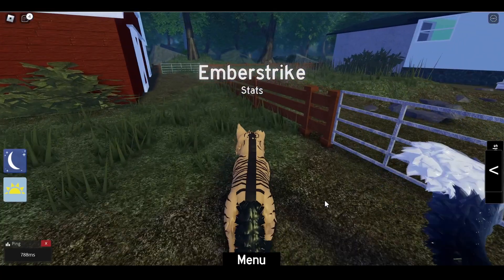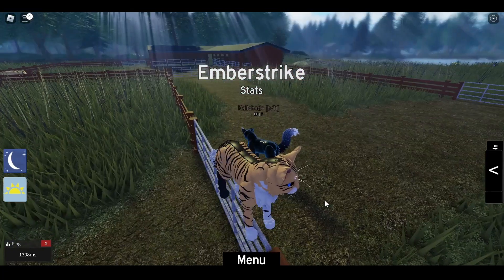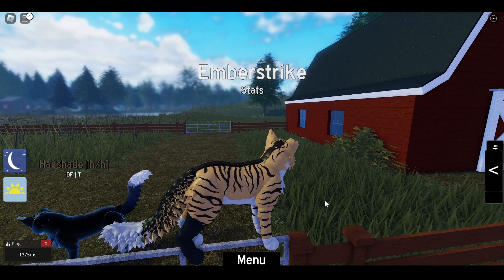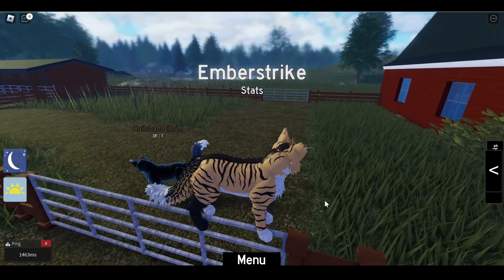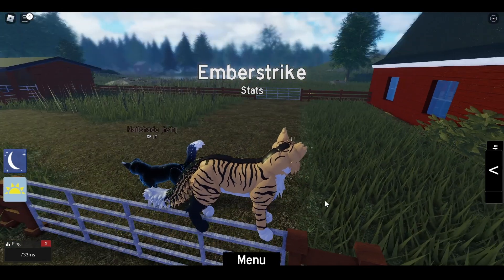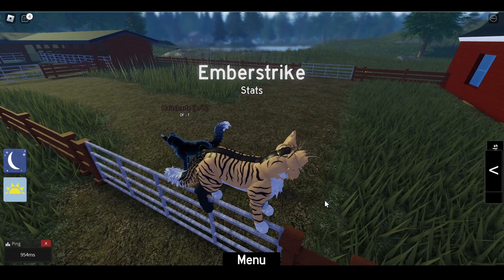Alright, so Catmint is pretty easy. The purposes of Catmint in this game are two: one for Whitecough, as seen in the books, and one for Chills. If you get Chills, you can take Catmint and it helps with the Chills for some silly reason. I'm not 100% sure why, but it helps, which is great.